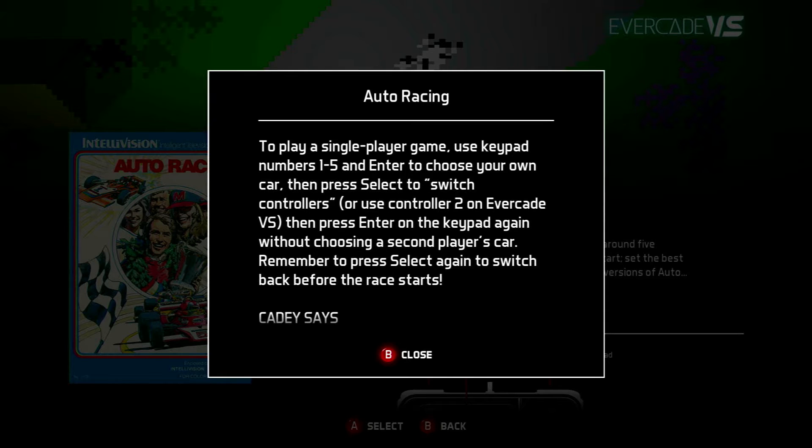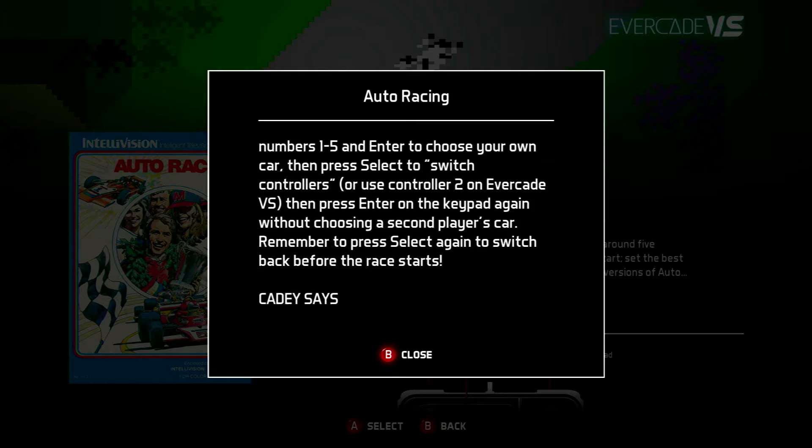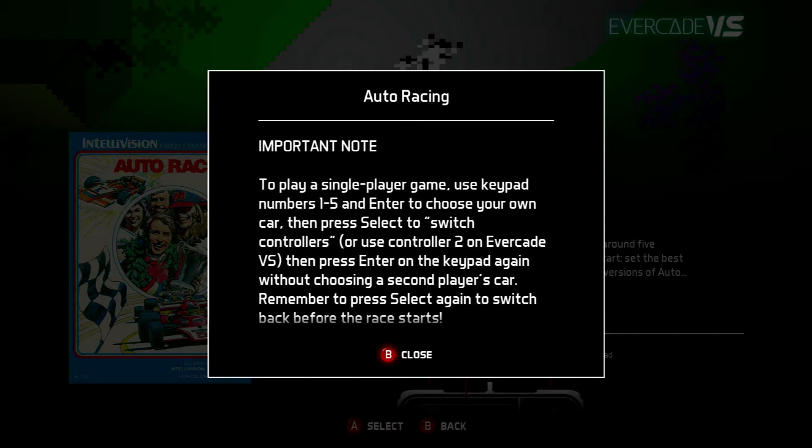The actual manual doesn't go into an awful lot of detail. I looked at this game a few months back and it does make a difference what colour car you actually choose, and there's a lot more to the game than the manual says. So even though we've got some great detail in the manual for Cloudy Mountain and Tower of Doom, there's very little detail for the rest of the games on the cart. If you look at the original manuals, there's a lot of detail in there that we actually need to be able to play these games properly, because there are a lot of control problems with some of these games.